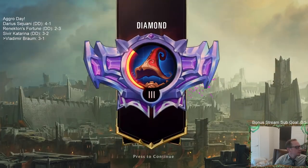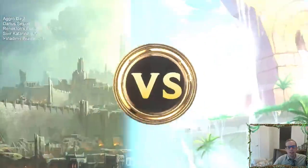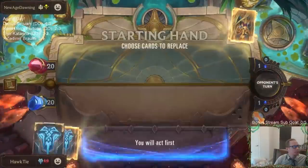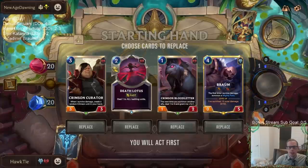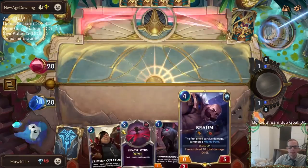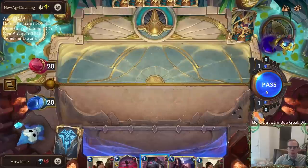So I guess it is possible for Vladimir Braum to lose. Back to the land of fair cards, away from Targon - we got Demacia and Shurima. I like this hand, it's a good one. Death Lotus should be very good against these Sand Soldiers. I always like seeing Braum. Crimson Curator can play some good defense.